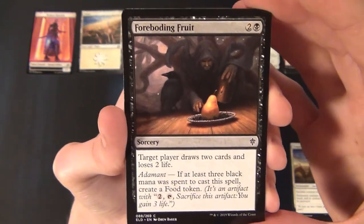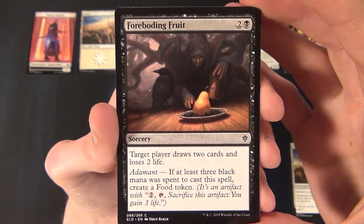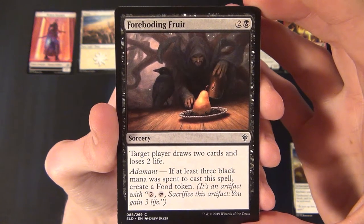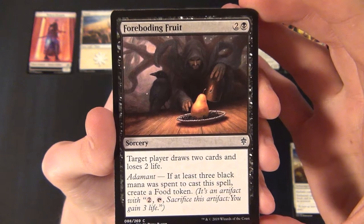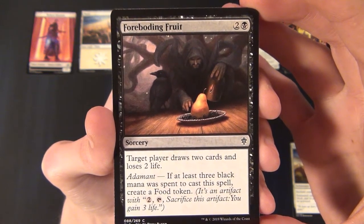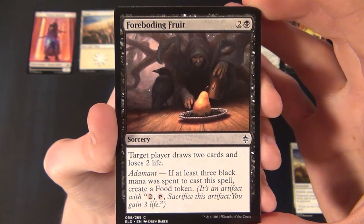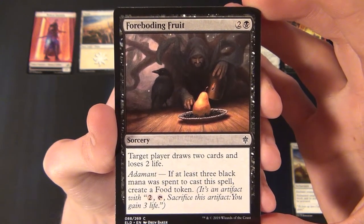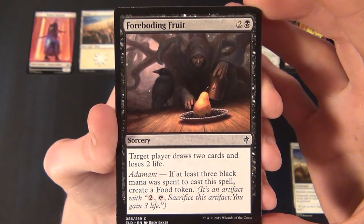Then we have a black common sorcery — Foreboding Fruit. It costs two and a black to cast: target player draws two cards and loses two life. With Adamant, if at least three black mana was spent to cast it, you also create a Food token.